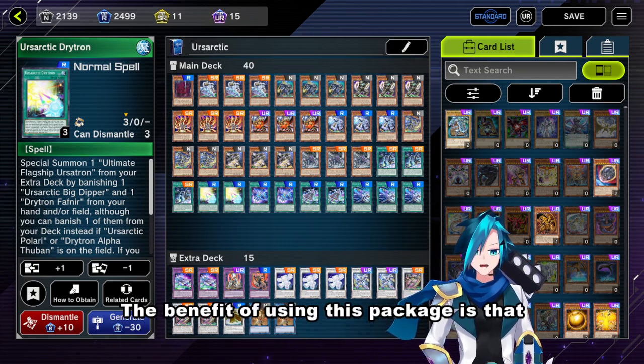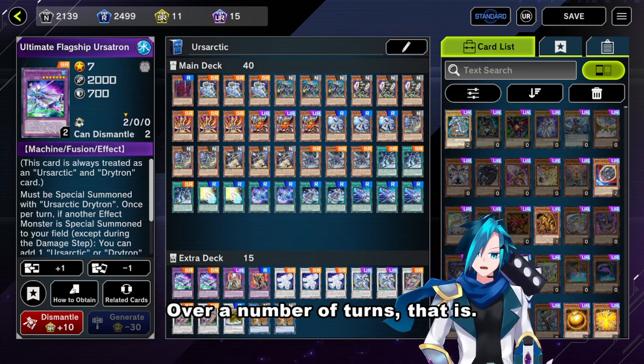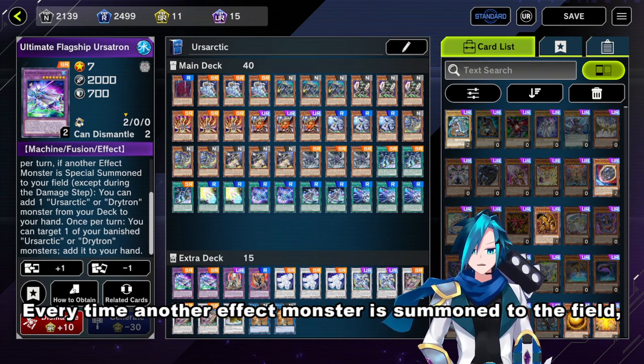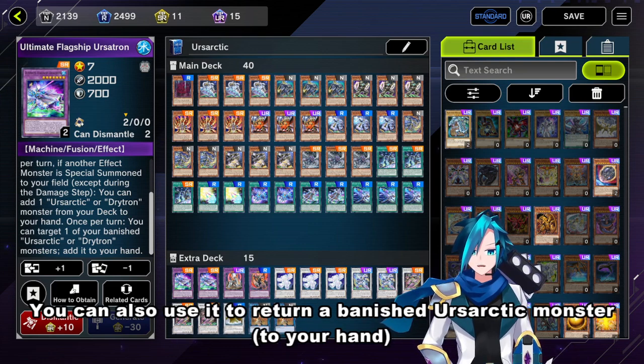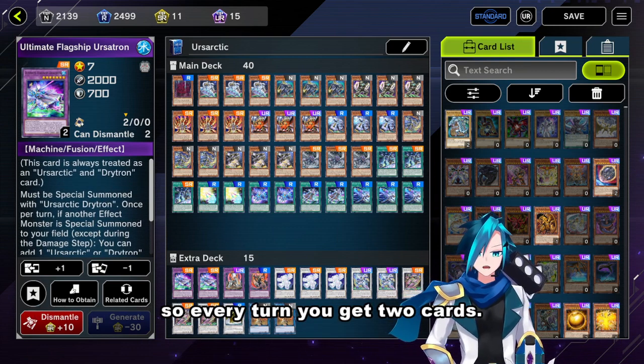The benefit of using this package is that Ultimate Flagship Ursetron adds a lot of cards over a number of turns. Every time another effect monster is summoned to the field, you can add an Azartic or Drytron monster from the deck to your hand. The Drytron part doesn't matter as much, but the Azartic part really helps. You can also use it to return a banished Azartic monster once per turn, so every turn you get two cards.